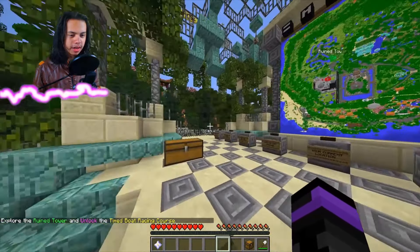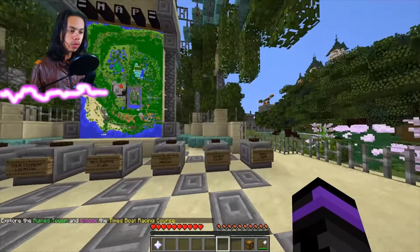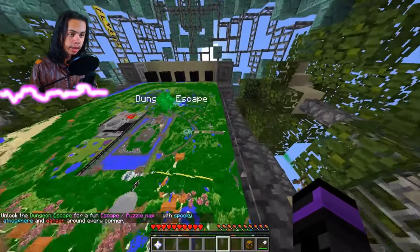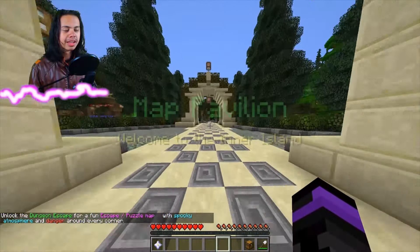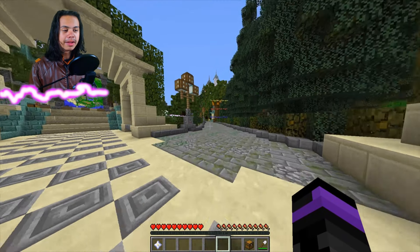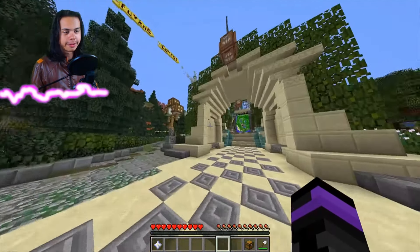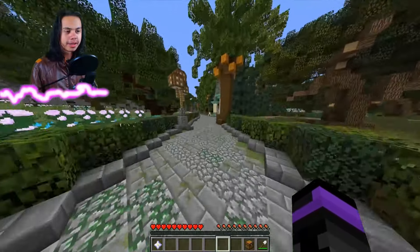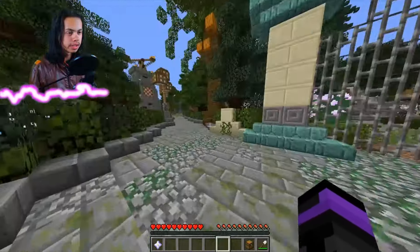Explore the ruined tower and unlock the time boat racing course. I think we're actually gonna go with the dungeon escape. Alright, so it's like right there. I'm like right here, so we just gotta walk around a little bit. I think Mike's the head of Team Blocks Sanity. He left a comment on my video and he's like, 'You're gonna enjoy the dungeon escape.' And I was like, okay, that sounds cool — that sounds like something I'd like. So yeah, we're gonna go ahead and go over here and see if I can't find the dungeon escape.